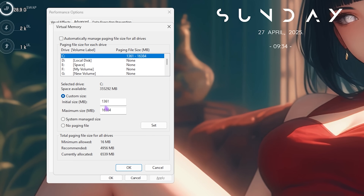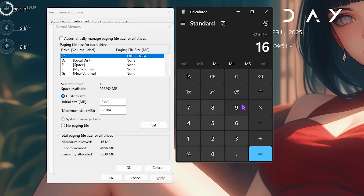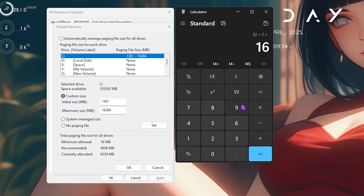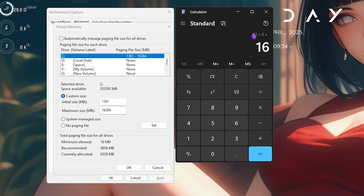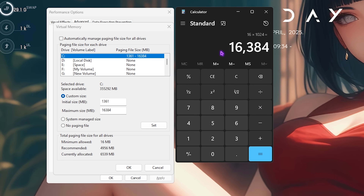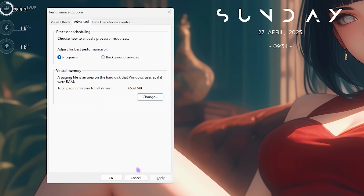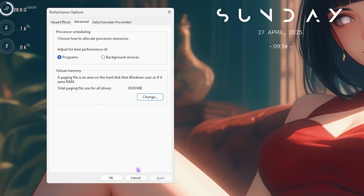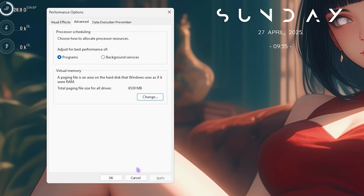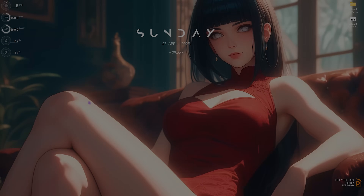Head to the Advanced tab and set up Virtual Memory. Click Change, select Local Disk C, and set the Initial Size to 1361. For Maximum Size, take half of your total RAM in GB and multiply by 1024 to convert to megabytes. For example: 8 GB RAM = 4096 MB, 16 GB = 8192 MB, 32 GB = 16384 MB. Paste that value in the Maximum Size field, click Set, then OK. Windows uses this when RAM is fully utilized, drawing on your storage disk as virtual RAM.